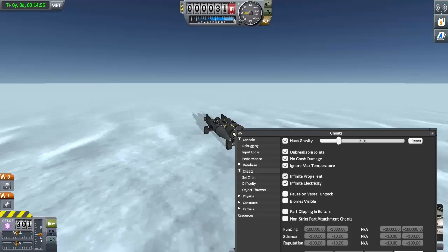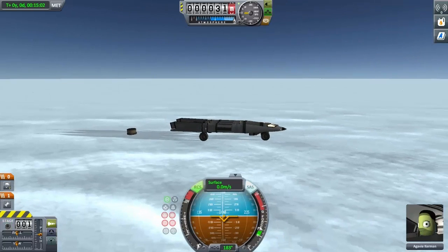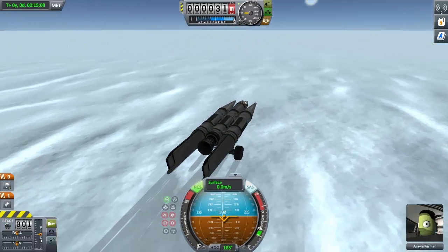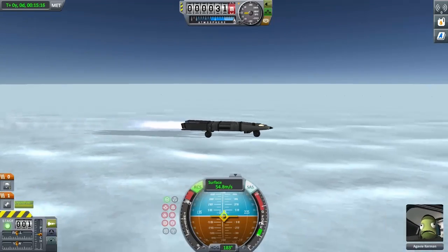For this run, we're going to keep infinite propellant on so that it'll basically never run out of fuel, and we're going to try to see if we can break it. The final run I'll actually try to do it legitimately — I guess that last run was pretty legitimate minus increasing the gravity. I should have put spoilers on this.